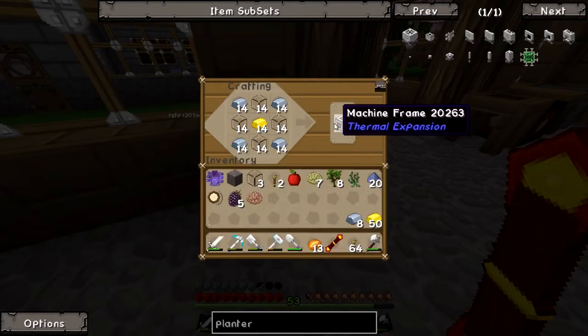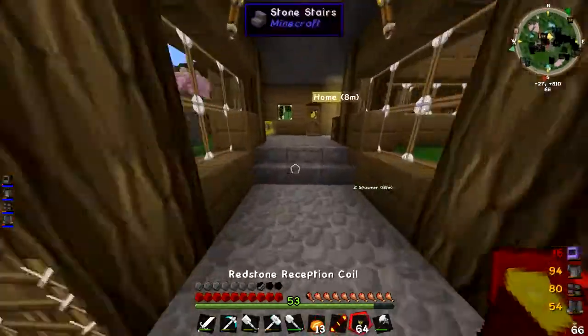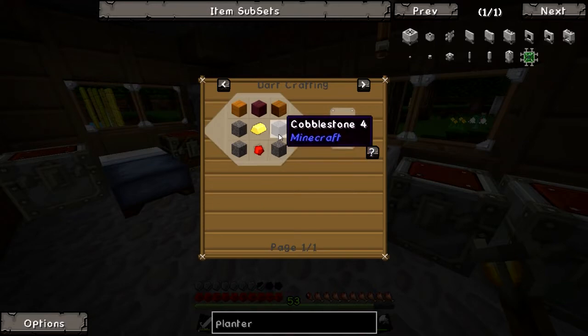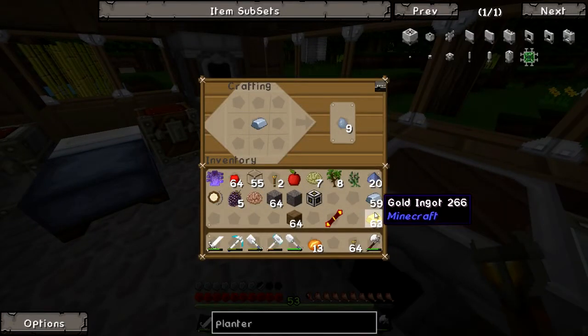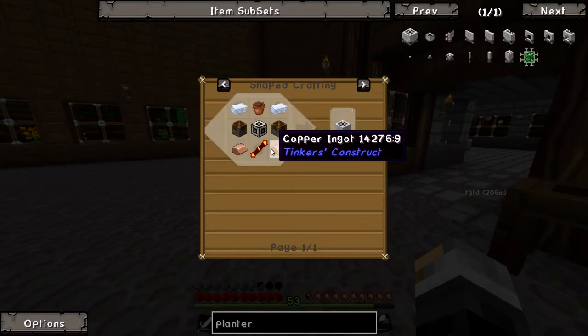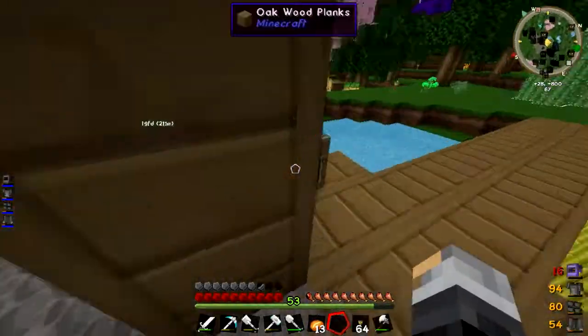So we've got the redstone reception coil. We need a piston - you can use a furnace one but we'll use an iron one instead, so we need some wood and some cobble. It's cobblestone on the bottom - I can never remember if it's wood on the bottom and cobblestone on the top, but it doesn't make any sense anyway. We also need plastic sheets - we can get plastic from the rubber bar, and we already have a ton of those.